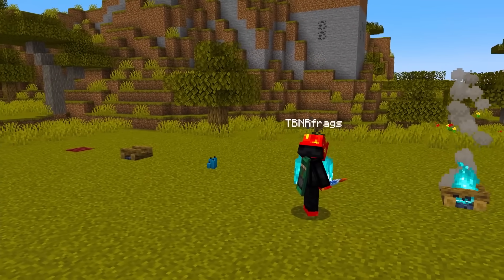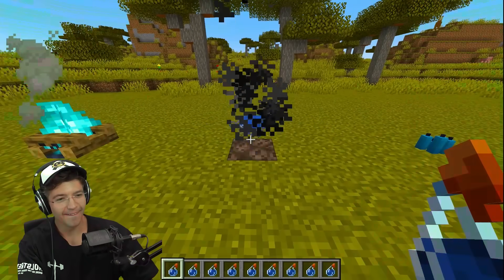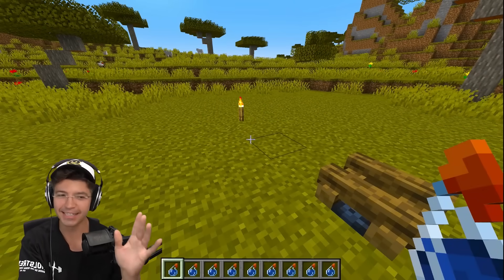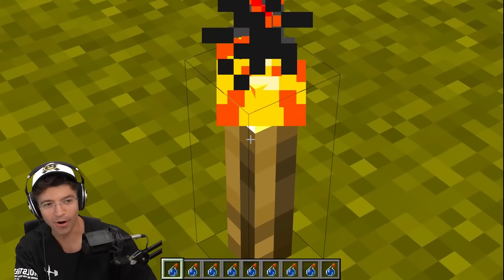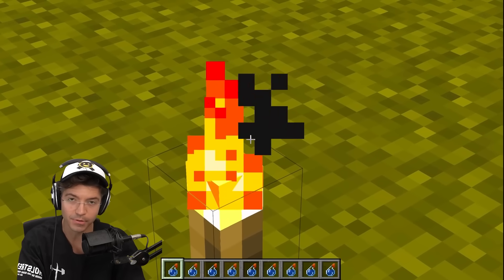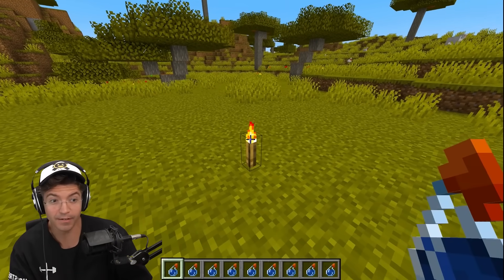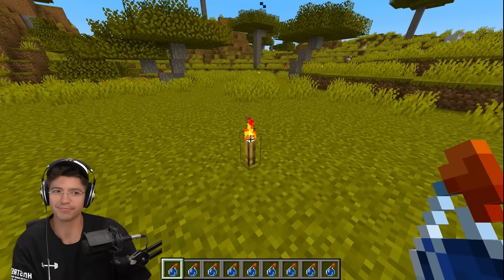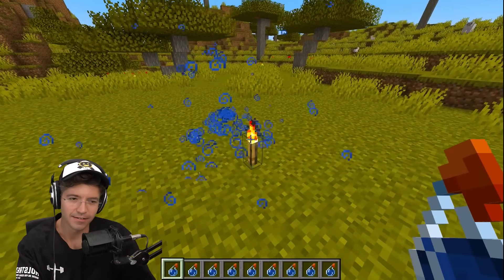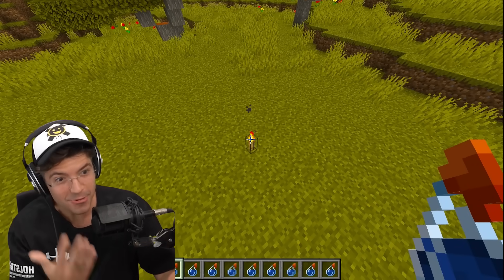Now we've got the soul fire and the soul campfire. This is where I don't think it's going to work because these are not regular flames. And what? That means it's going to work on this too — yeah it does. Now this is the final test — we know torches are on fire. But is it going to extinguish it? Because there's not really an extinguished torch in Minecraft. There should be one. It worked on everything else, right? Nah — this is dumb. This is another example of what you need to fix, Minecraft.